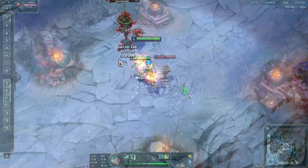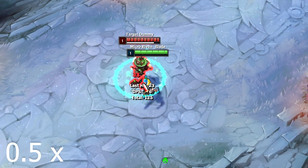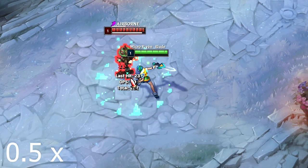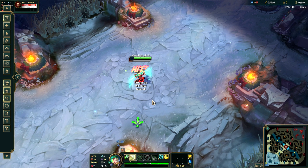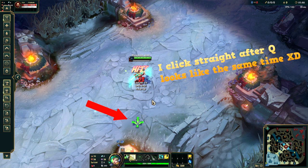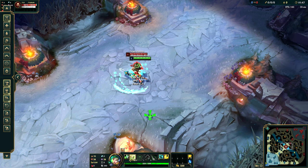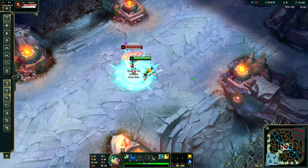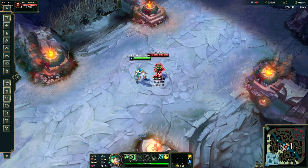This is what the full QA combo looks like. Now let's go over the entire combo in slow motion. First we auto attack, then Q straight away to cancel the auto's animation. Then we cancel the Q animation with one click on the ground. And as quickly as possible, click the target again to auto. Now we use the second Q to cancel the auto attack's animation, and then we do the same thing again. This is the full QA combo.